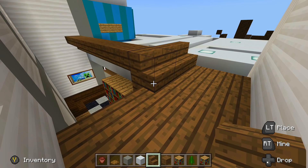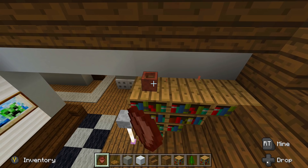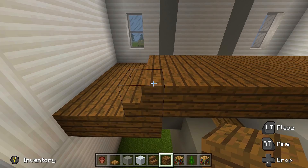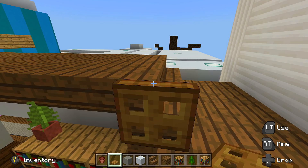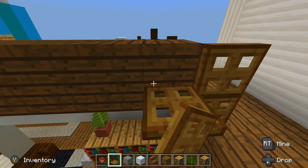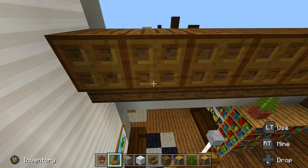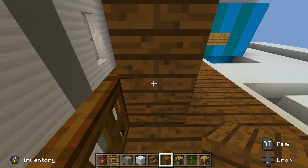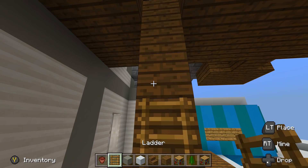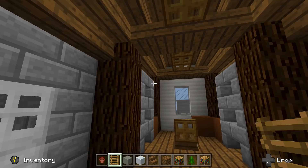Add a flower pot with a fern on the bookshelves, and fill all the way down to the end with spruce planks. Take out wooden trap doors and add them right here on top, then go down the entire line — place blocks and add wooden trap doors all the way across, then break the blocks. Now to get up into the attic, take out some spruce wood planks and bring them down. Place ladders and now we have a way to get in and out of the attic.